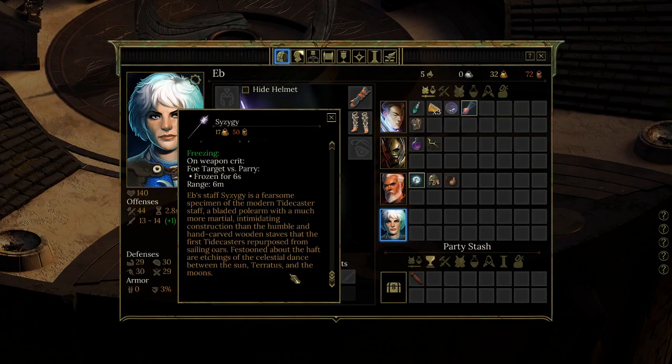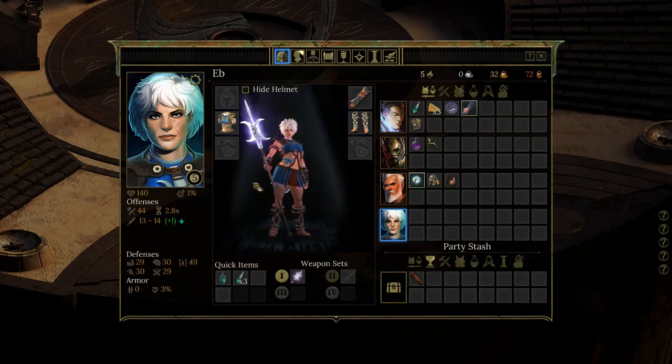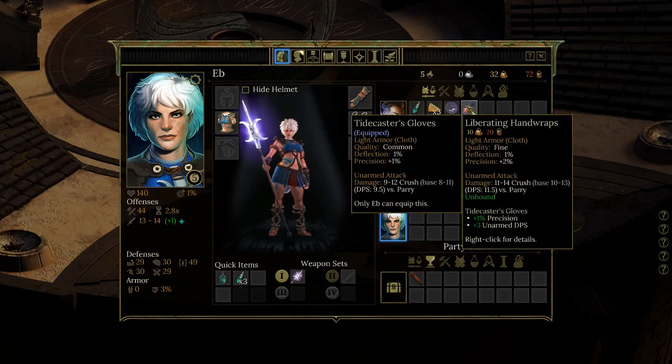Ebb's staff — the Sizzigi — is a fearsome specimen of the modern Tidecaster staff, a bladed polearm with more martial, intimidating construction than the humble handcrafted wooden staffs the first Tidecasters repurposed from sailing oars, festooned with etchings of celestial dance between the sun, Teratus, and the moons. She also has Tidecaster's gloves, but there are liberating hand wraps with one more precision — and immunity to paralyzed — so there's no reason not to equip those.